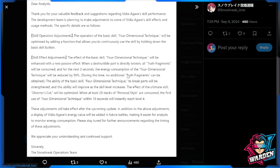This solidifies her role as a part breaker or weak-part broker for the game, and she'll probably have bigger competition for Chen Shing. We'll see when this comes to the game as the buffs take effect. Truth Fragments can be obtained, and the ability of the basic skill Four Dimensional Technique to break parts will be strengthened, improving as the skill level increases.